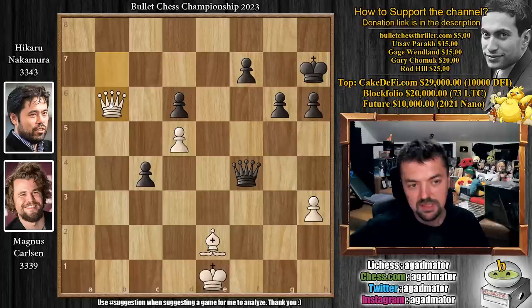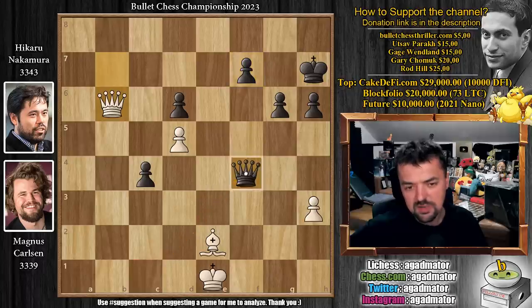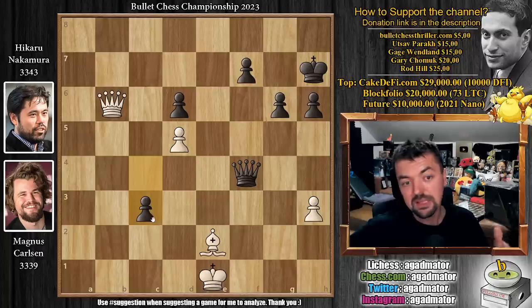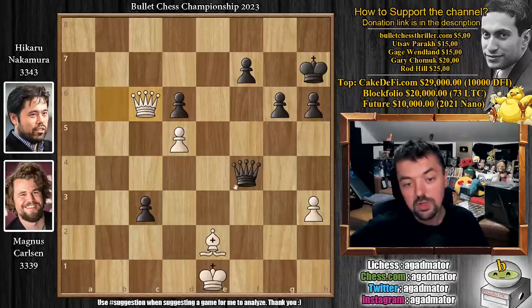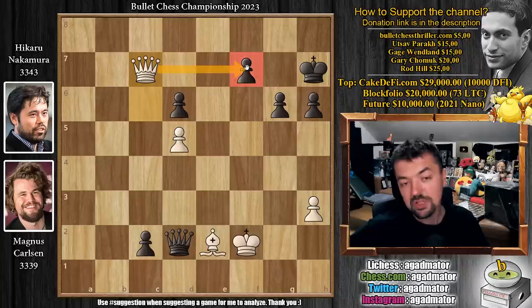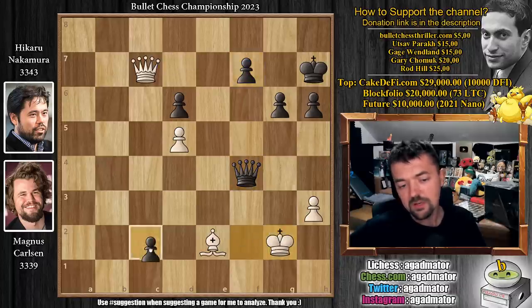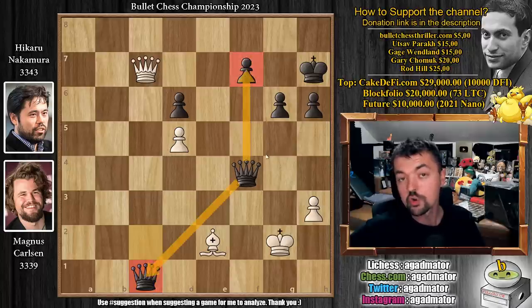The queen can still deliver check on c1 — like, maybe if queen to g3 check you can bring the queen back, but it just looks really weird. So Hikaru just played pawn to c3, and now Magnus is dead lost. There is no way to stop the pawn. He played queen to c6 — you prevent pawn to c2 — but now queen to d2 check. King f2, pawn to c2. There is no stopping c1 queen. Magnus did play queen to c7 in order to capture on f7 to force some sort of a perpetual. But Hikaru played queen to f4 with check, and it was in this position on move 58 that Magnus Carlsen resigned the game. His king is in check, the f7 pawn is defended, and once the king moves, the queen from f4 guards the queen on c1 and also the pawn on f7.